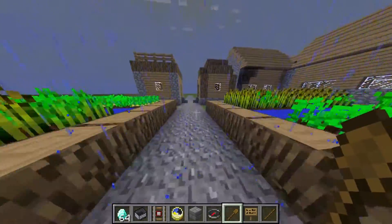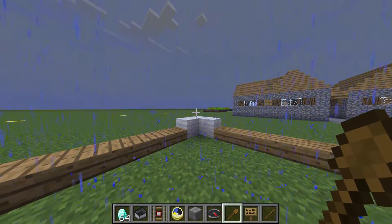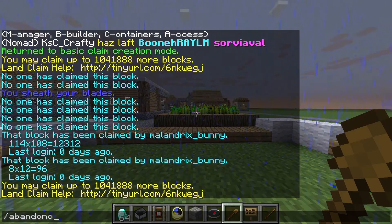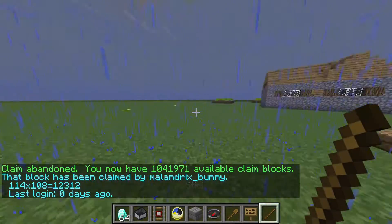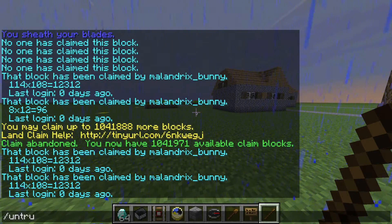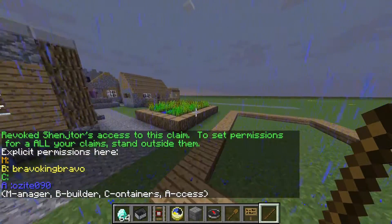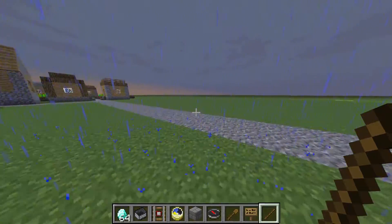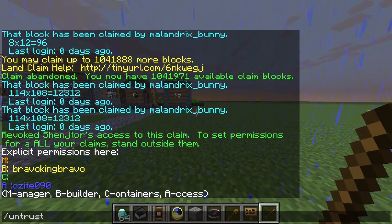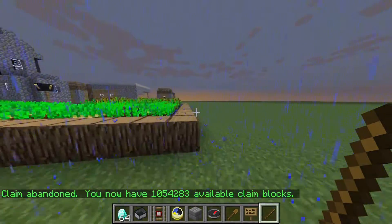Say Shenzor leaves the server or does something that gets you really mad. Don't just get rid of their claims because you're angry — have a good reason, let them say they want to leave. You can do abandon claim, and then that subclaim is no longer existing; it's just part of the main claim again. And if I no longer trust him, I can do untrust Shenzor in this big area, and then if I do trust list, he's no longer in the container trust — sorry Shenzor, but you can't build here anymore, unless you use ignore claims, which is a moderator tool. And if you had a good run but don't need the whole place anymore, you can do abandon claim and it'll get rid of the entire city. It'll give you your claim blocks back, which you don't really need.